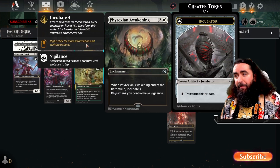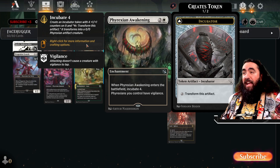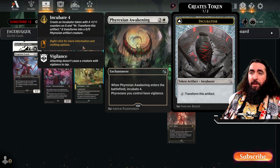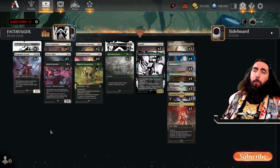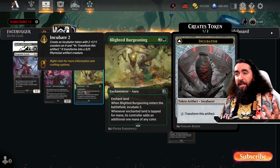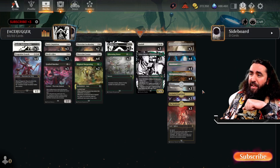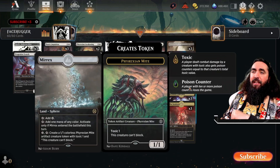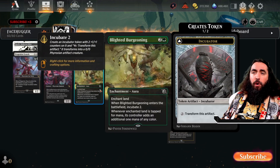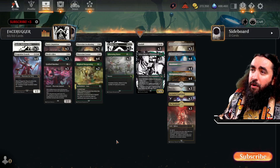We have Phyrexian Awakening — with this all of your Phyrexians now have vigilance and you incubate four, so you get a 4/4 out of this. And all of your Phyrexians having vigilance is pretty good because you can still attack in with them. We have the Blighted Burgeoning — this is important to make certain that if we have one green source, now we have two. You can put it on the Myrex, and now the Myrex will add a colorless and a green. So you're ramping, but you're also incubating two. Pretty darn good, because that is what we're all about.